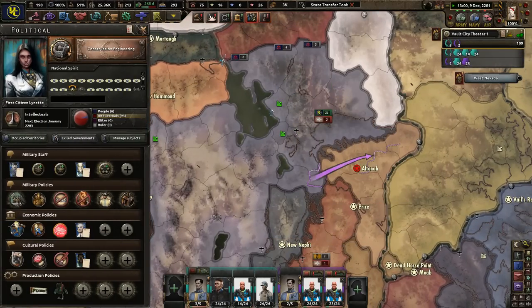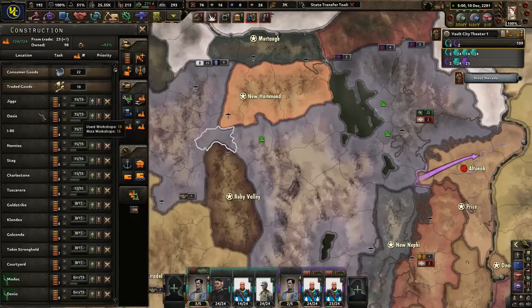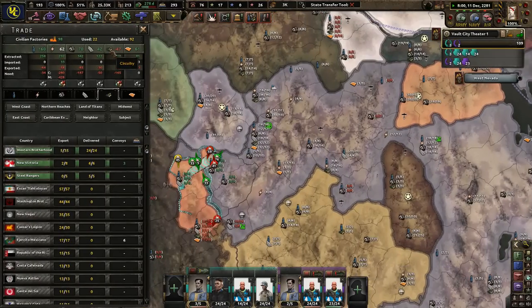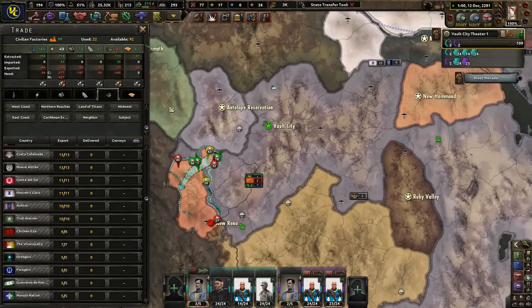I could raise my conscription level but we're okay right now. We're building up a lot of infrastructure which is really good for us. Can I buy any more from anybody? No — darn.